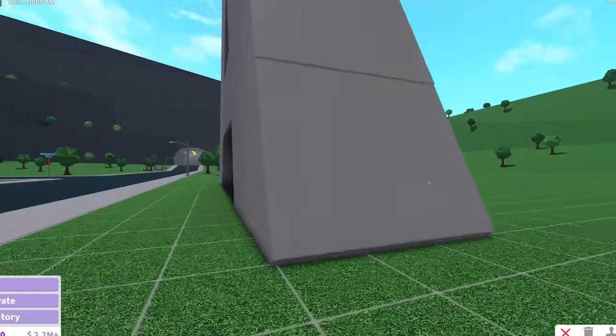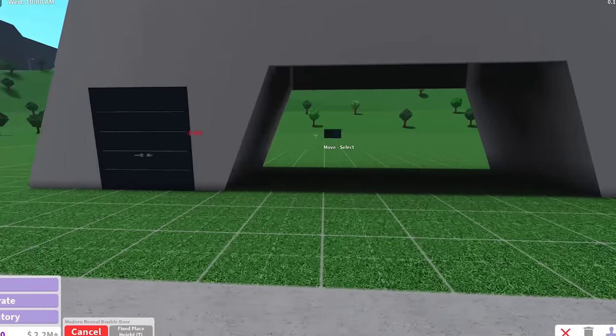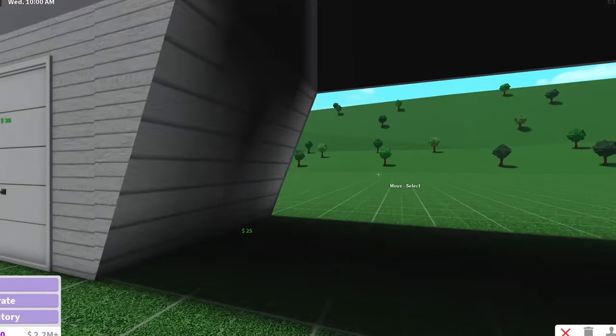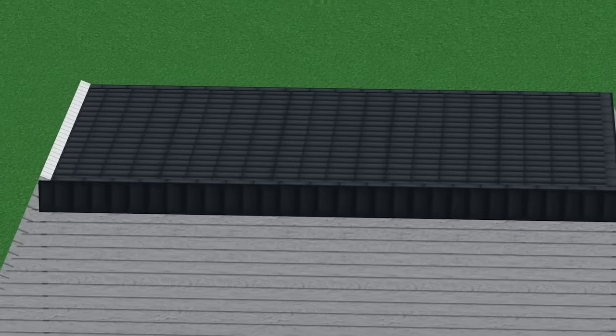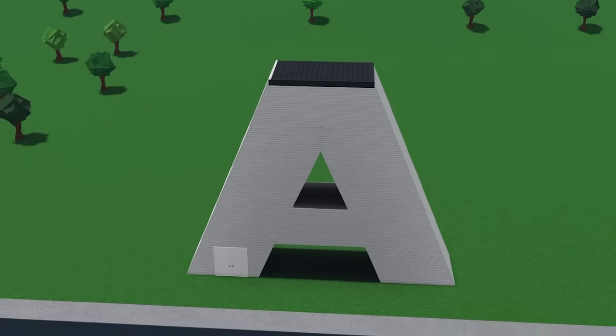Even though the shape looks cleaner, there's kind of a problem with it. If you wanted to add windows, you can't really add them on these basic shapes and you also can't add them over here on the sides because it's a slanted roof. I think this is the best I can get it. Now it's time to actually figure out where we're gonna put the door. I made the texture of this be roof tile and it looks like the letter got a buzz cut.